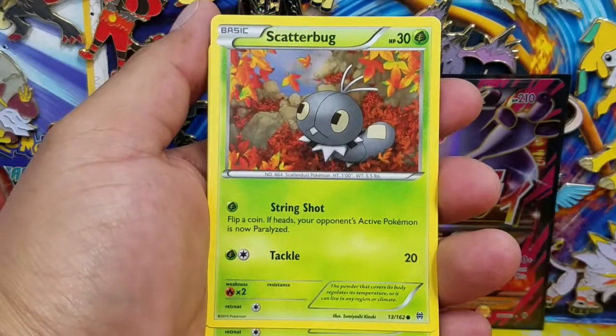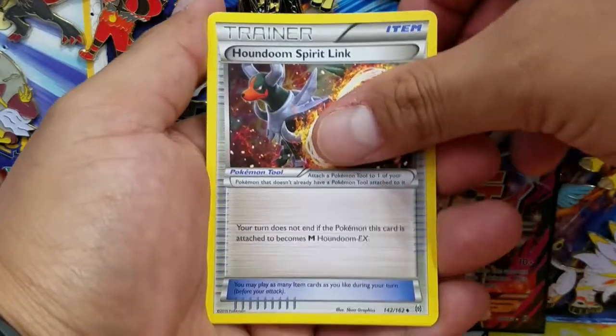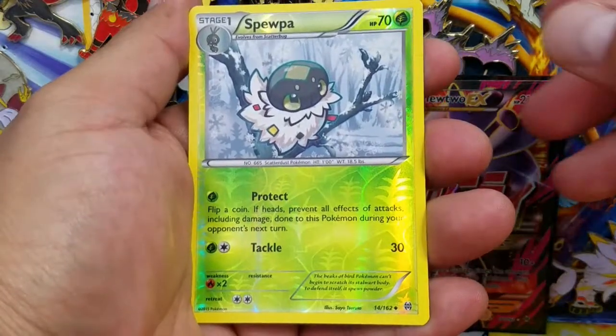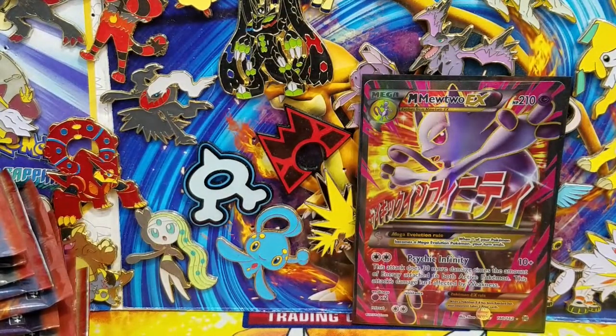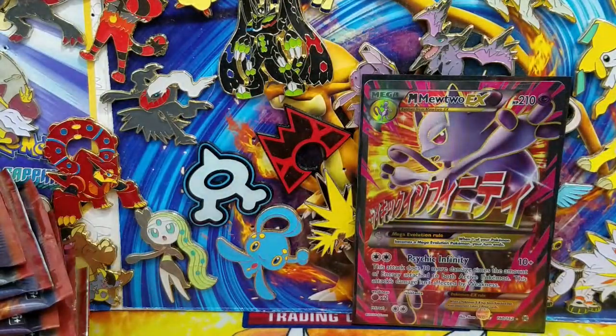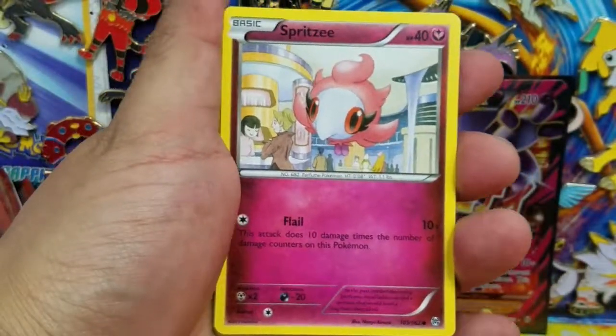Here's the Rufflet, Scatterbug, Cacnea, Piloswine, Handum Spirit Link, Accelspupa, Spewpa again - Reverse Holo - and that is an uncommon. And an Abomasnow Regular Rare. Pretty good start to the video - we have a Full Art Mega Mewtwo, which is really cool. My favorite GX cards coming out of Burning Shadows will probably be two of them: the Charizard GX and the Mewtwo GX coming out. Cannot wait for those two cards.